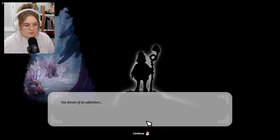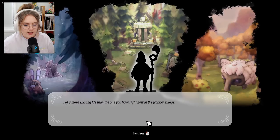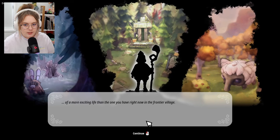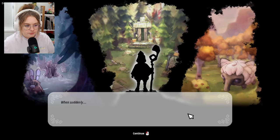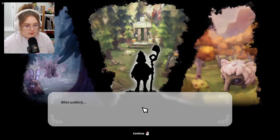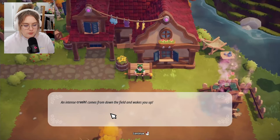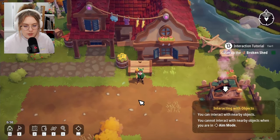You dream of an adventure, a more exciting life than the one you have in the frontier village. What is that? It looks cute but also giant at the same time. It's like a spider rabbit. Then suddenly an intense crash comes from down the field and wakes you up — here we go.